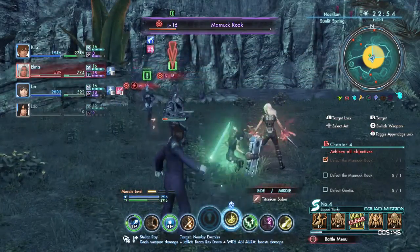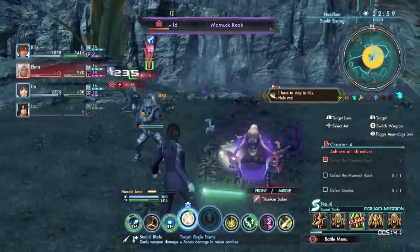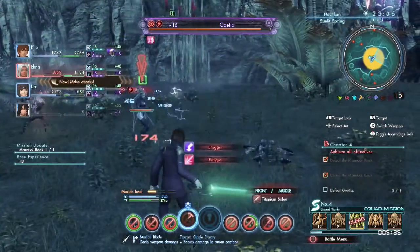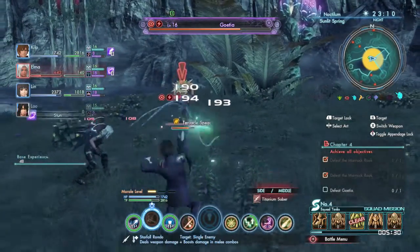I love making things as epic as possible, especially for story's sake, so I want to take her down last. She only did a ton of damage once on Alamon, but now she's done nothing, so I think we can easily take her out.